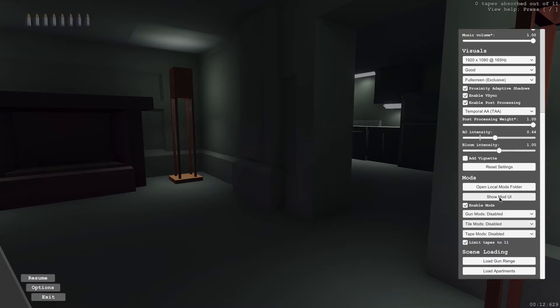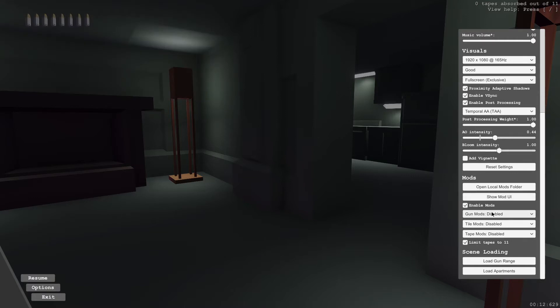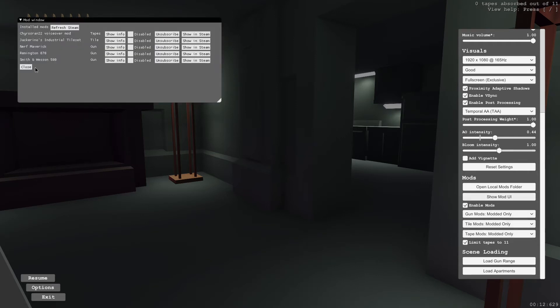You can also open the Show Mod UI and here you can see the installed mods. What we're going to do is enable gun mods as Modded Only, tile mods as Modded Only, and tape mods as Modded Only, which means only the mods that are not disabled here will be used.